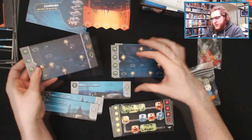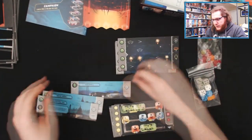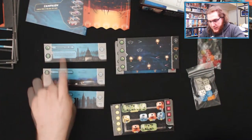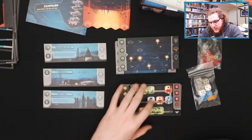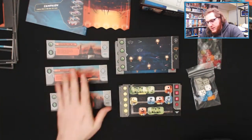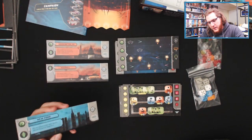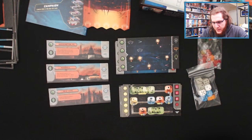Not knowing what any of these symbols mean yet, it's hard to say what they all mean. It looks like we've got a couple of different cities on these as well — DC with a little outline of some of the buildings, Roswell, and New York. On the back it looks like it's red instead of blue — same general idea, but this time with a red background and smoke, and the artwork is slightly color-changed as well.